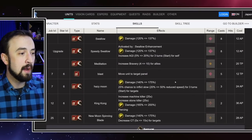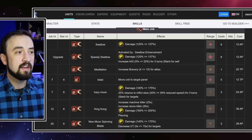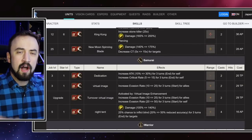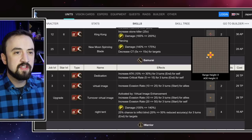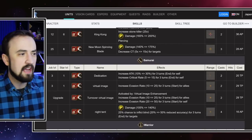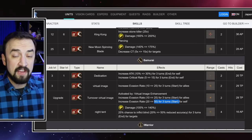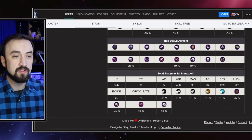His EX buff was also pretty good to him. He gets Swallow upgraded to Speedy Swallow, so his long-range single-target attack is also an Agility buff for him — that will help him dodge. And he got the rare Sub-Job EX upgrade with his Samurai Sub-Job. Virtual Image — the group AoE evasion buff — now gives 25 evasion to your allies, but gives him 50. This dude can stack evasion.